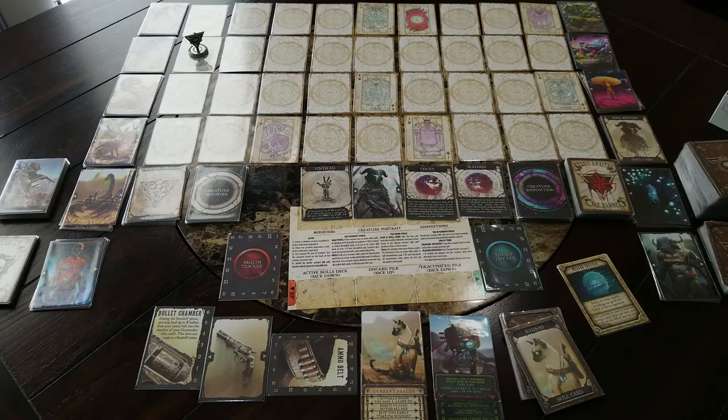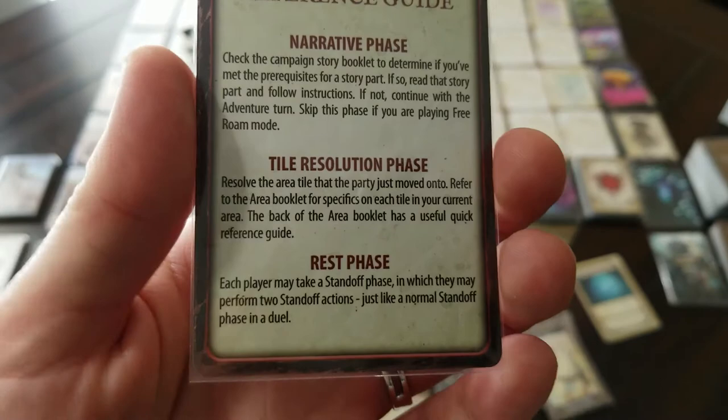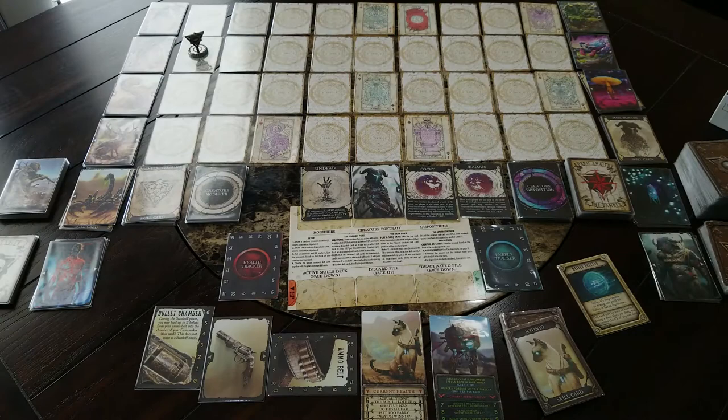Now in a campaign, the phases are a little different. Before you would check prerequisites on the story you're doing, resolve the node, then move. But now you start with a movement phase, then do the narrative check and prerequisites, resolve the tile you're on, and then you have a rest phase. Instead of having rest nodes, you now have a rest phase where you can basically have a whole standoff phase — any standoff options you'd have during a duel, you also have at the end of every turn.